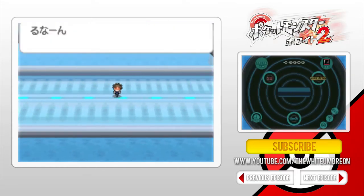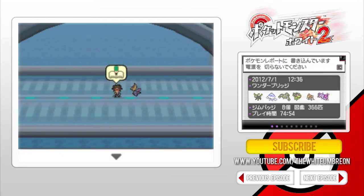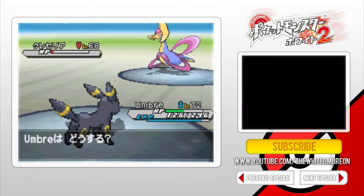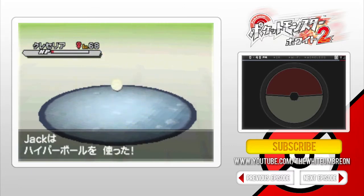Literally all you're going to do is hop on your bike and you'll get to about three quarters of the way across the bridge, and Cresselia will appear. Much like a lot of the other legendaries in this game, Cresselia has its own appearing animation.